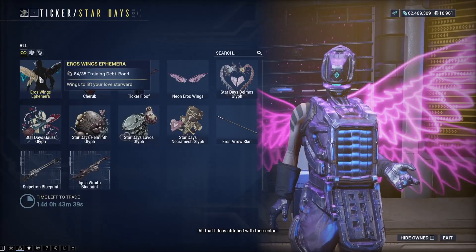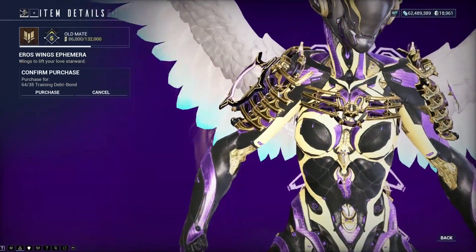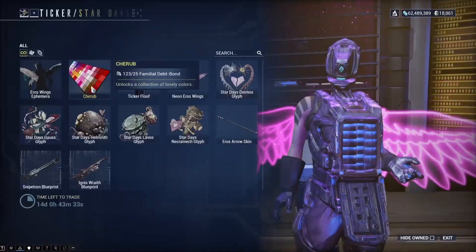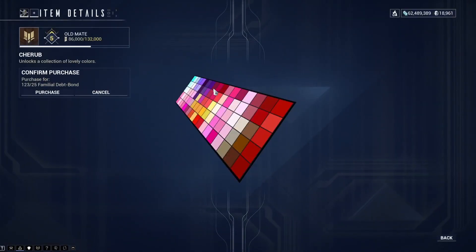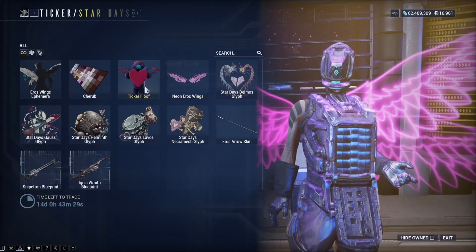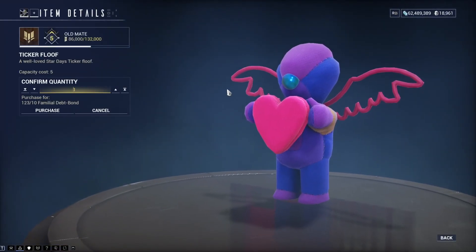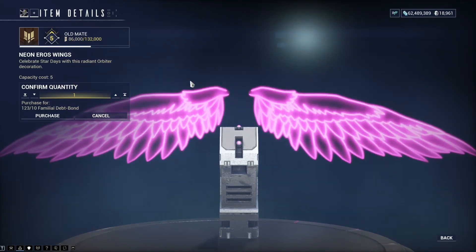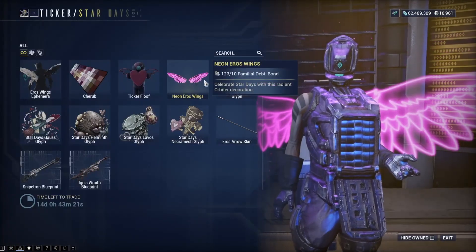Ticker is selling the Arrows Wings Ephemera for 35 trading debt bonds, the Cherub Color Picker for 25 familial debt bonds, the Ticker Floof for 10 familial debt bonds, and the Neon Arrow Swings orbiter decoration for 10 familial debt bonds.